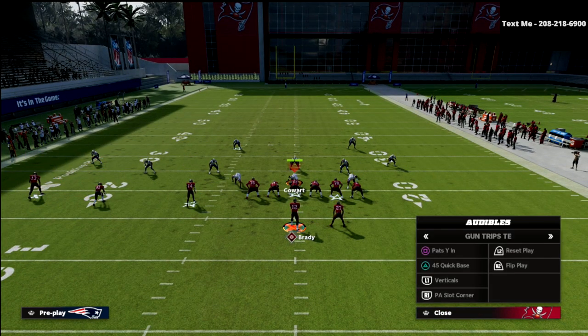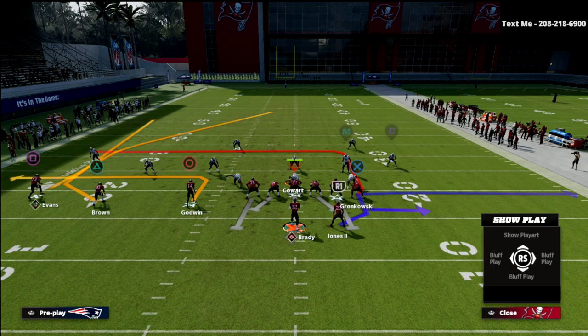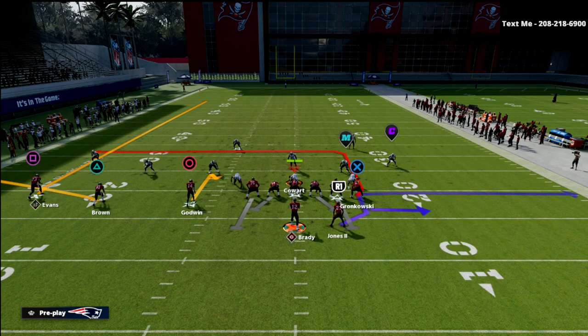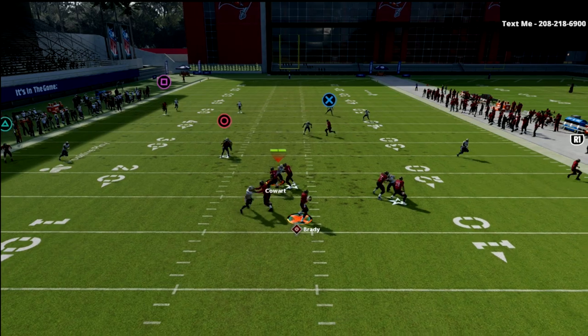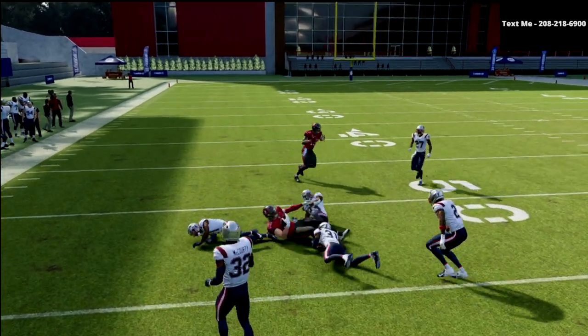If you don't have a Tight End apprentice, you can use the Pats YN play and it's going to serve basically the same purpose. You can hitch circle and then run the play — you could use the wheel, the post, or put a fade as a hot route and add a flat. You can leave the running back on the route, put him on a block, or use a ghost route or a simple out-route to check down against man. As you'll see, the concept works exactly the same: you have a high-low between the hitch and the tight end in-route.